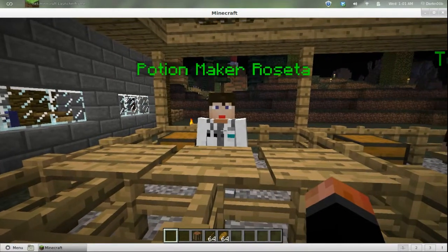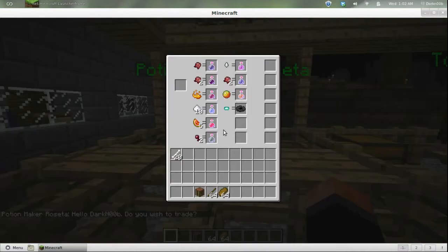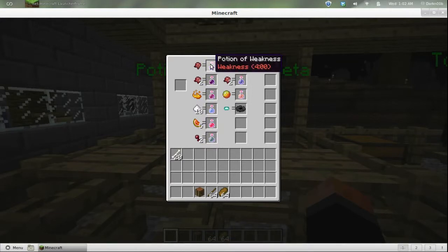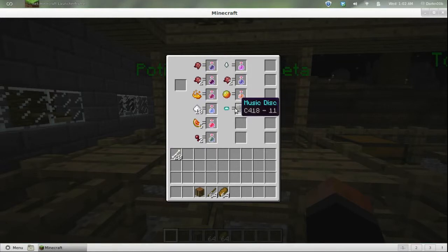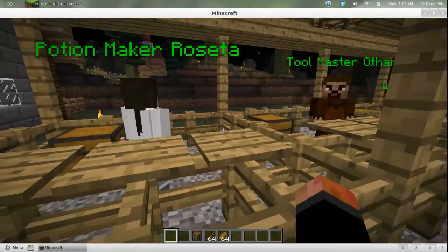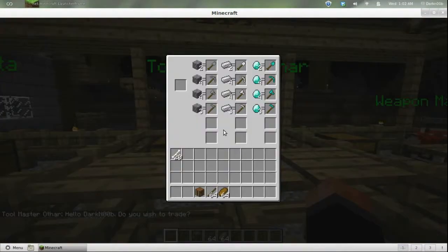I have three NPCs here in the market. This is Potion Maker Rosetta with her doctor's outfit on. If you right-click on her, you'll see in these columns you can trade these items for these items - it's all configurable when you set up the NPC. She wants one spider eye for a weakness potion, two fermented spider eyes for an instant damage two, instant health two, two glistering melons, and a diamond coin for a disc.